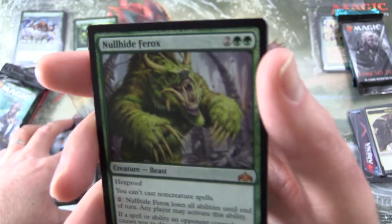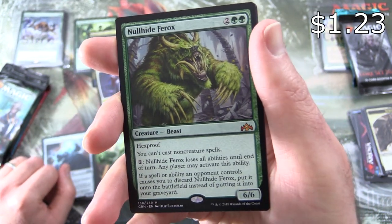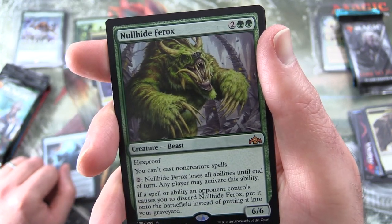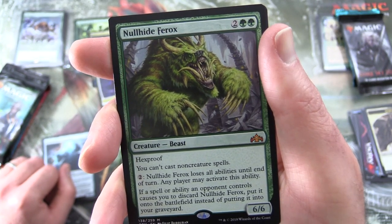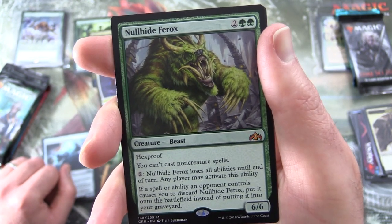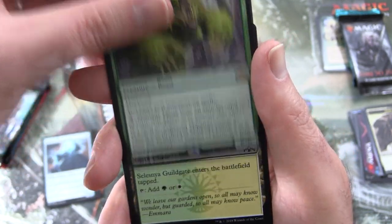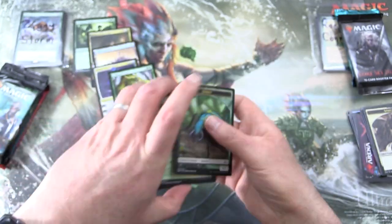And another mythic — this one's even better than the last one: Nullhide Ferox. Creature Beast 6/6 for 4 mana with Hexproof. You can't cast non-creature spells. For 2, it loses all abilities — any player may activate this ability. And if a spell or ability an opponent controls causes you to discard Nullhide Ferox, put it onto the battlefield instead of into your graveyard. Very nasty indeed. Also a Selesnya Guildgate and Insect token.